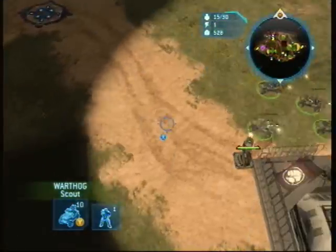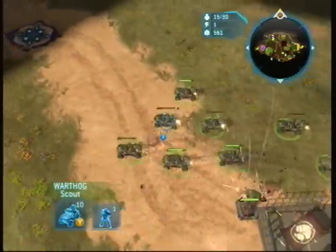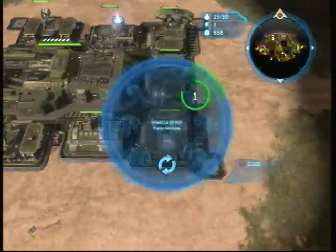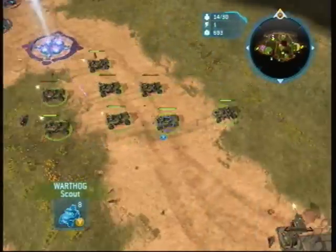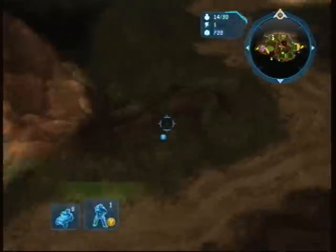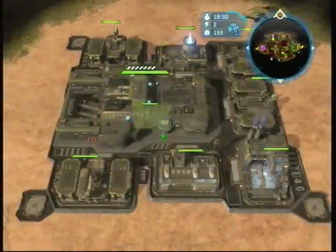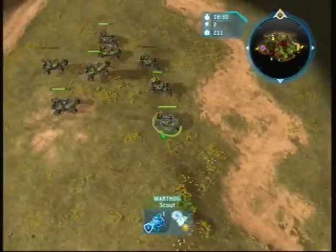He actually did take my reactor up there, so I realized I'll probably just end up having to get a third reactor. Because I saw that he took that reactor, I knew his arbiter was away from his base, so I was going to try and make him recall, but he did put a shield up so there's no point. Now I do have tech 2 again and I am going to try and get another reactor up because I'm going to need one.